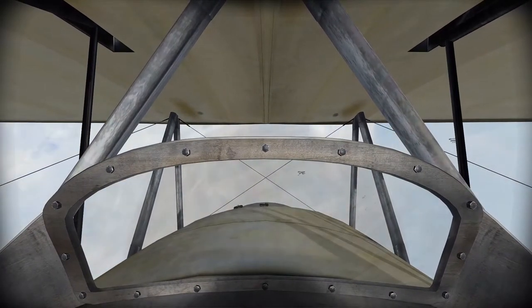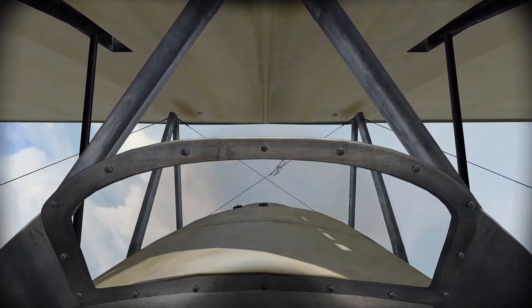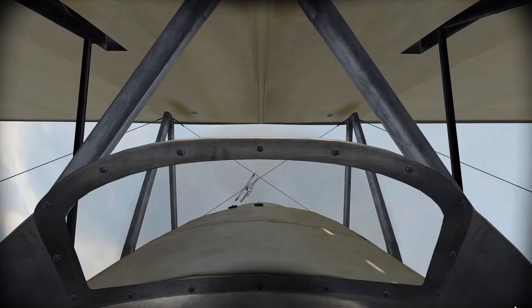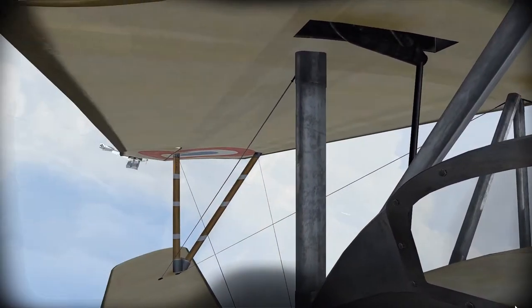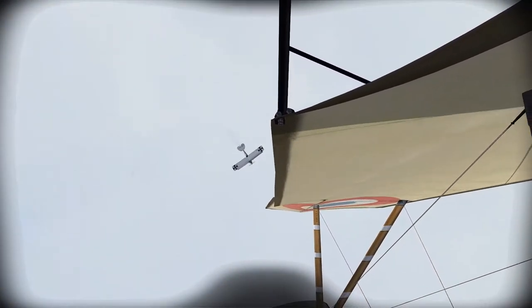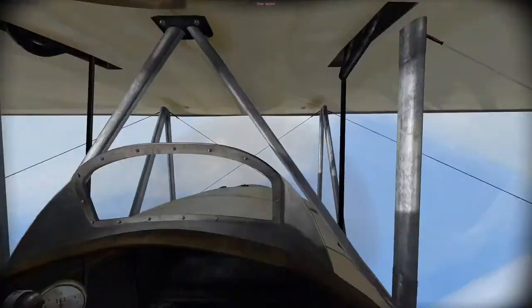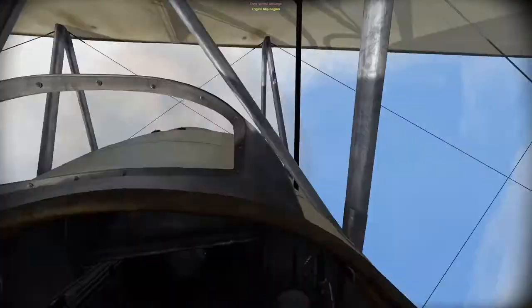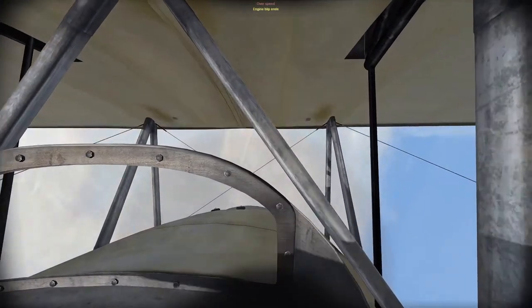I'm flying for the Royal Navy Air Service in a Newport 10C. We've just stumbled on some Aviatik C1s. These Aviatiks are a bit nasty — they've got forward-firing guns. I don't know where up and down is. This could be the shortest narrated video ever.